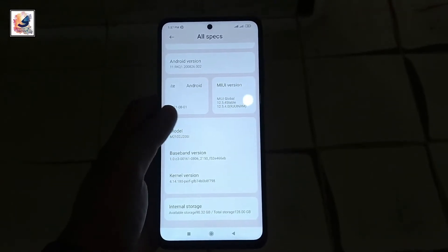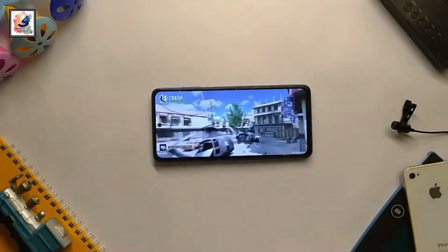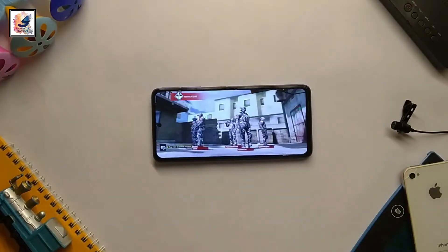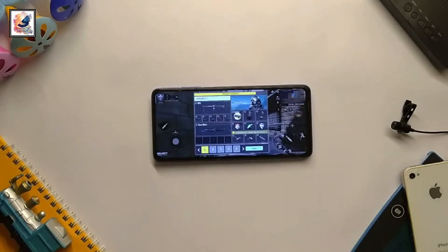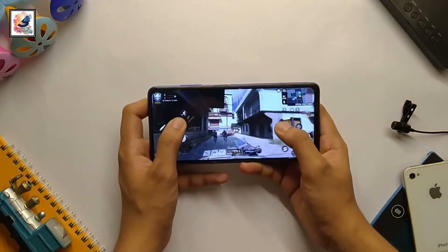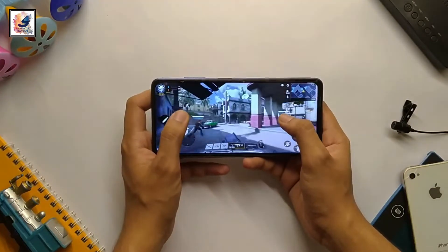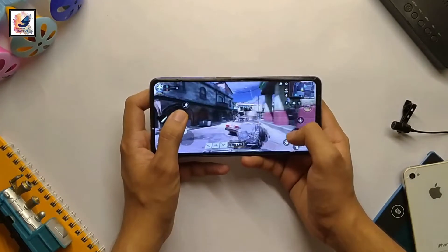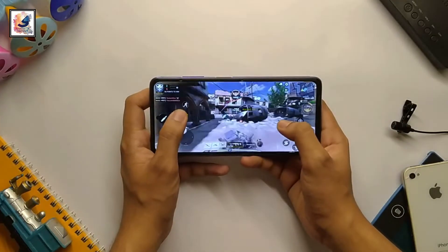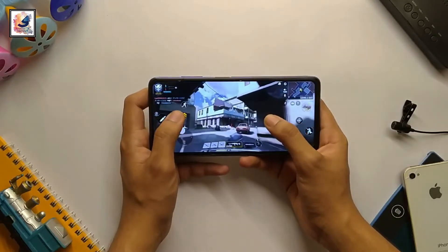It has 6GB RAM and 128GB ROM with UFS 3.1. First, talking about the graphics quality — you can play on very high graphics and max frame rate. My gaming experience is average; I don't face any issues playing Call of Duty Mobile. The smartphone has a two-year-old flagship processor but it's still working as a flagship, so you can easily play Call of Duty Mobile and PUBG Mobile on the Poco X3 Pro. A full review is coming very soon, so subscribe and press the bell icon.